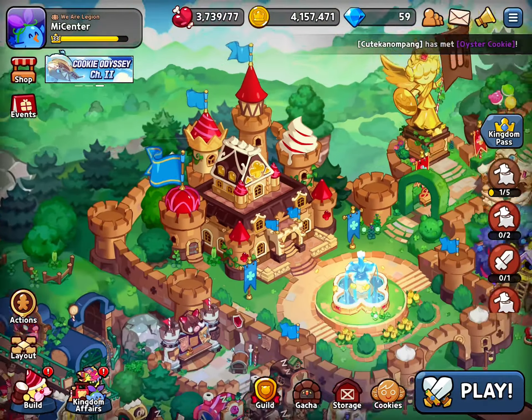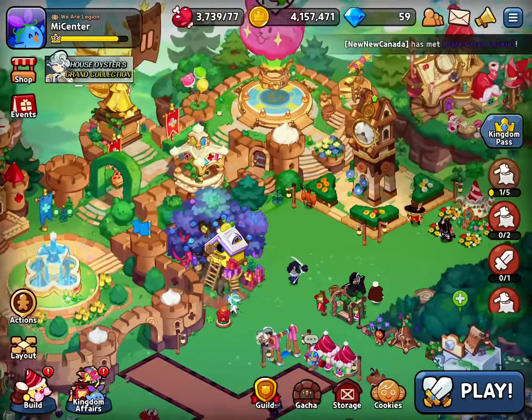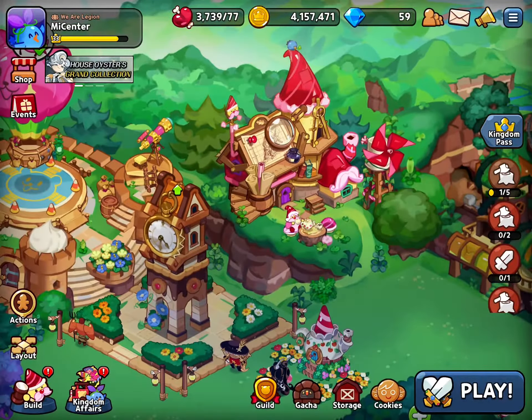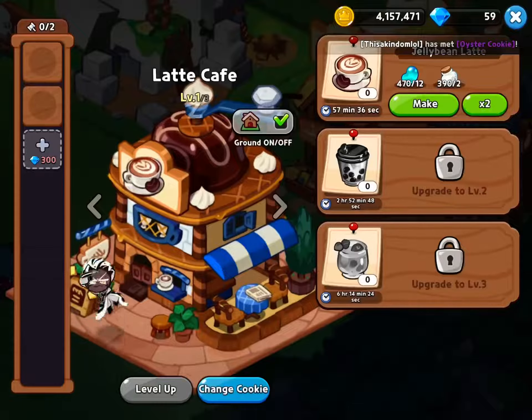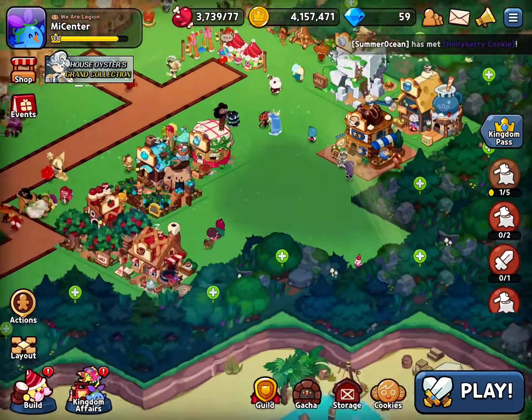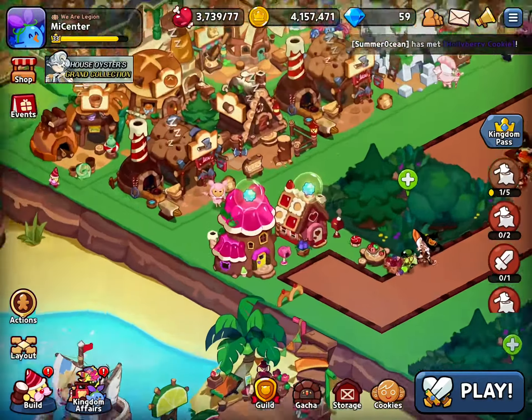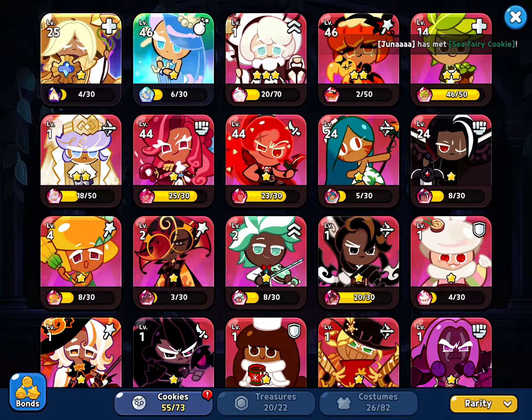Here is my cookie castle, it's at level 17 out of 15. Here's my very cool lab that I just got — it was just built. Over here the latte cafe was also just built. And here's some more buildings — here are my cookie houses.